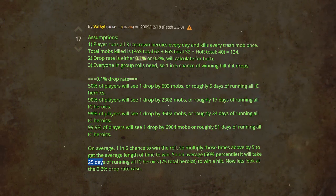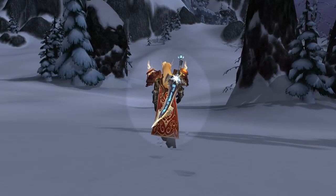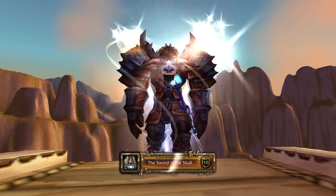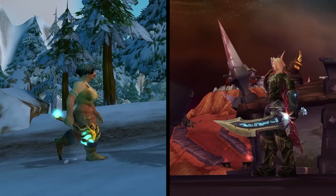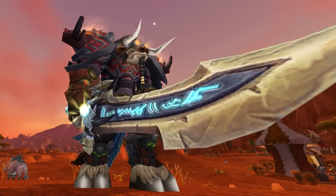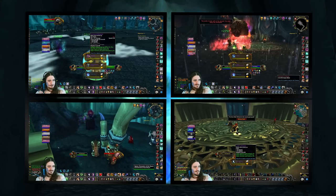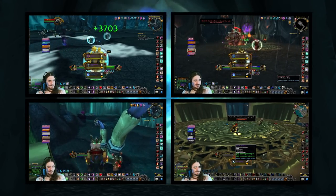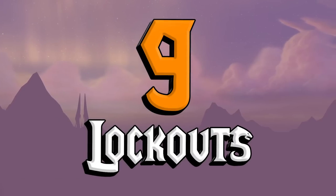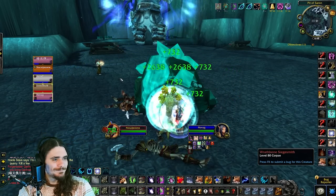Some sources like WoWhead put the drop rate at 1%, while others put it closer to 0.8%. The Battered Hilt is extremely desirable because it starts the questline that gives you an achievement and a 251 item level weapon, perfect for a fresh alt or even your main. Early Hilts, depending on your server, can go for over 15,000 gold each. The best way to farm it is to individually queue for the dungeons using RDF, hitting 3 heroic lockouts per character on 3 alts per day for 9 total lockouts. There are also solo farming methods in Pit of Sauron if you want to guarantee an early hilt drop.